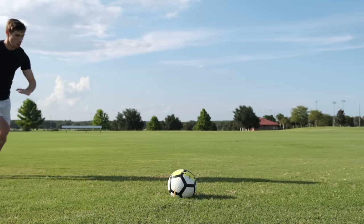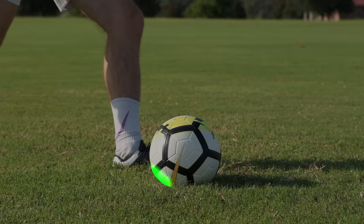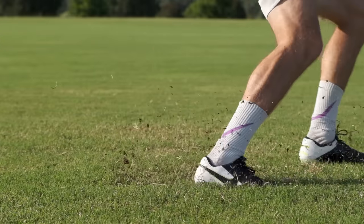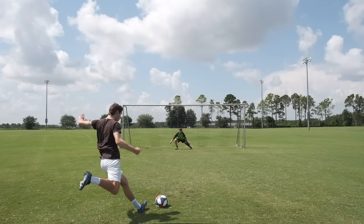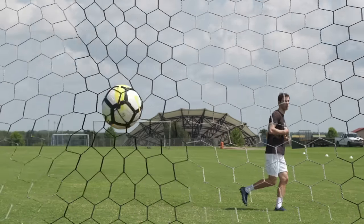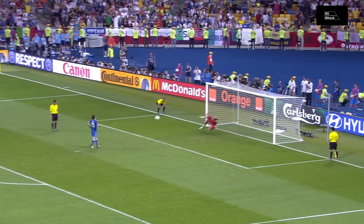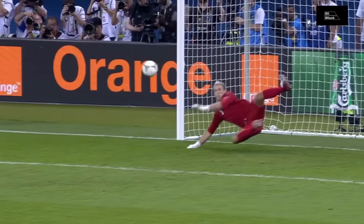Panenka: run up as if you were going to hit the ball with power, but instead lightly strike the underside of the ball. This will result in a chip down the center of the goal. This type of penalty is high risk but high reward. If the keeper dives for one of the corners, you're going to look like an absolute legend. But if the keeper stays in the middle, you're going to look like an idiot.